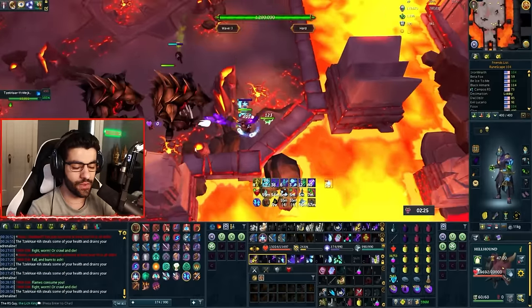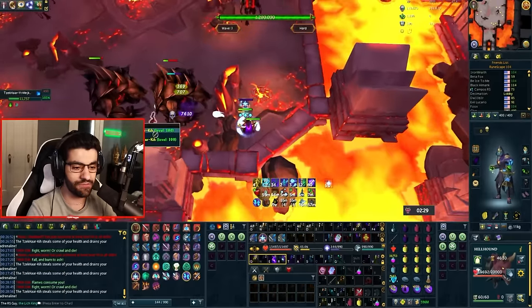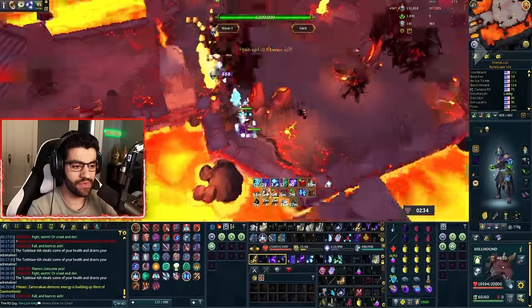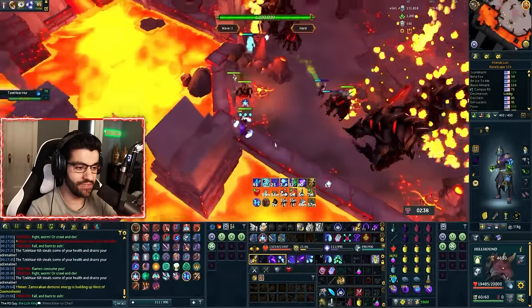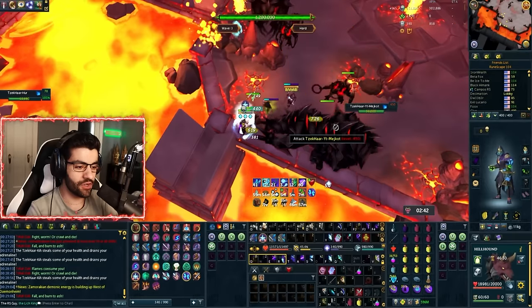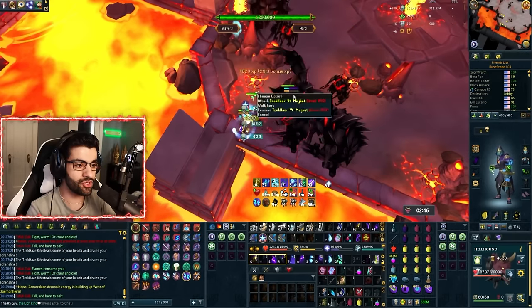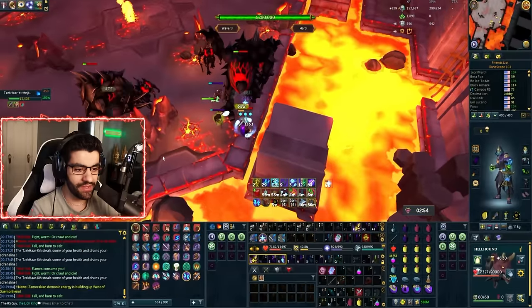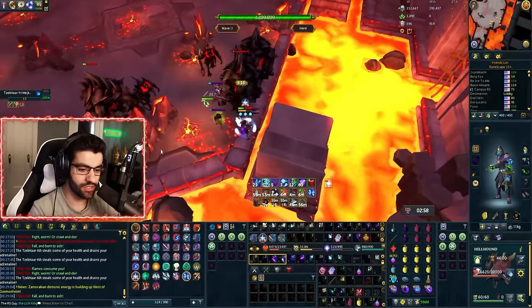As for priorities, you want to prioritize the bats over anything else if you can. Using death skulls will speed things up — not needed, but it is quite nice. You can get a 'fall and burn to ash' at the very beginning of a wave, which is super unlucky. The firewalls run on a timer that is separate to the wave count, but you want to prioritize dodging the firewall and the lure should make it so that you're not getting hit by too many things even once you have to move.